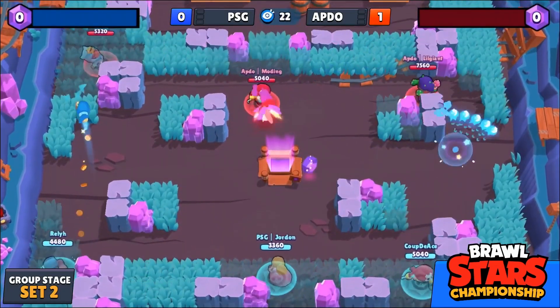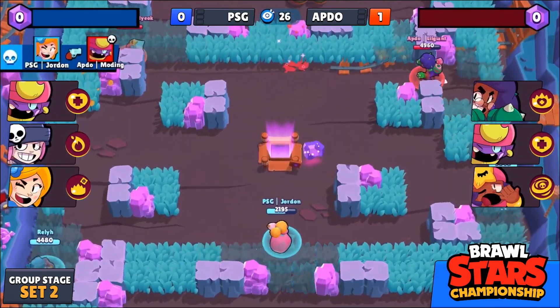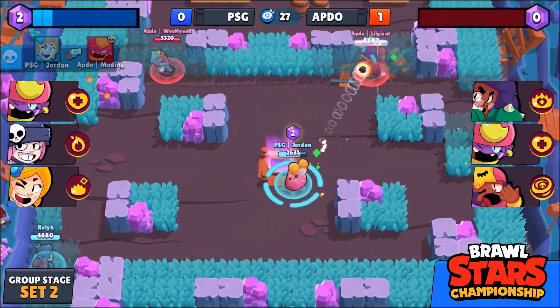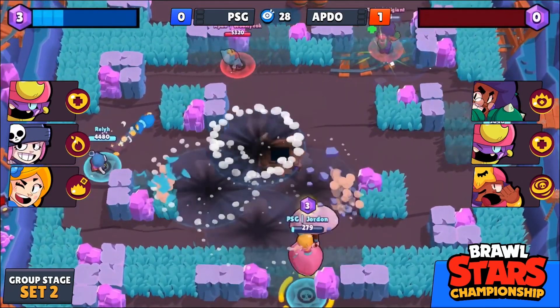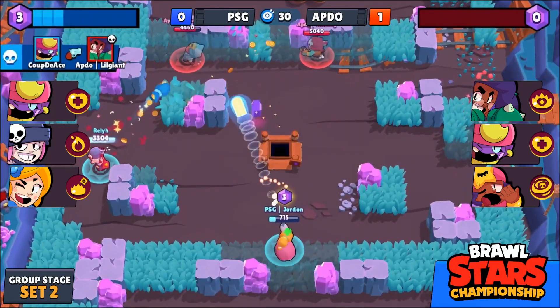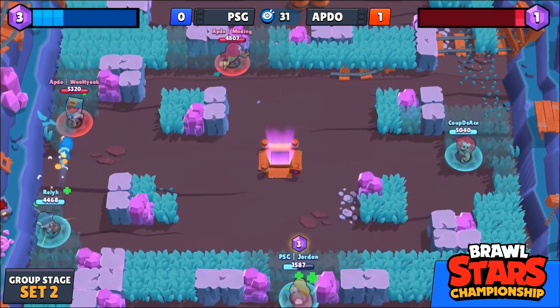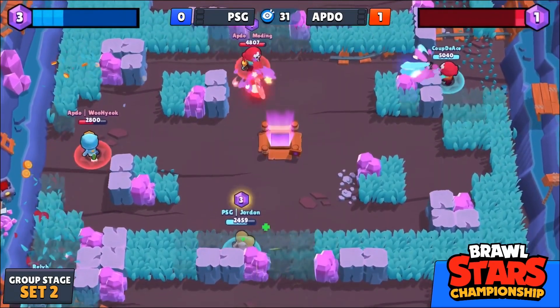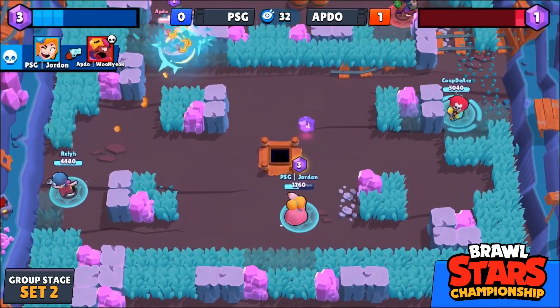I think this is a really old-school comp being run here by PSG. Jordan, however, is a very good sniper and coming straight out the bat with a two-piece there on motor. He does go down and continuously bullying here, jumping away to make sure those three gems in that early pickup stay safe. Piper is a bit of a high-risk brawler to play as gem carrier here, but Jordan making it look very easy with another takedown.